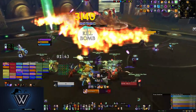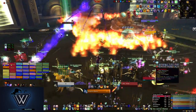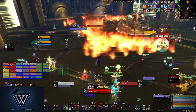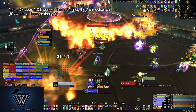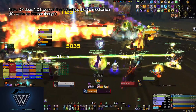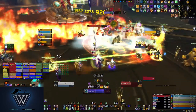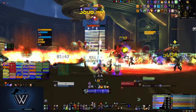The assault bots and the junk bots are the other adds that we want to have dots rolling on at all times. The assault bots need to die, and the junk bots are just kind of annoying and don't do a whole lot. Try not to pull aggro on them, but even if you have one or two junk bots attacking you, they don't hurt that bad and you can easily be healed through it. So keep your dots rolling on the assault bots, keep your dots rolling on the junk bots, and then focus your single target into the aerial command unit.